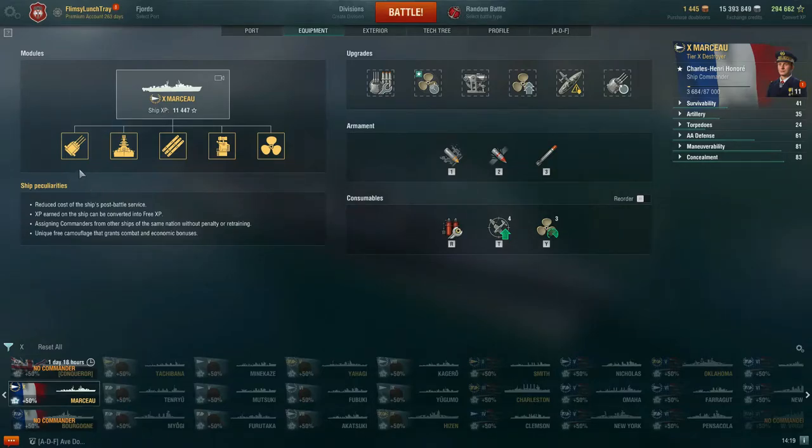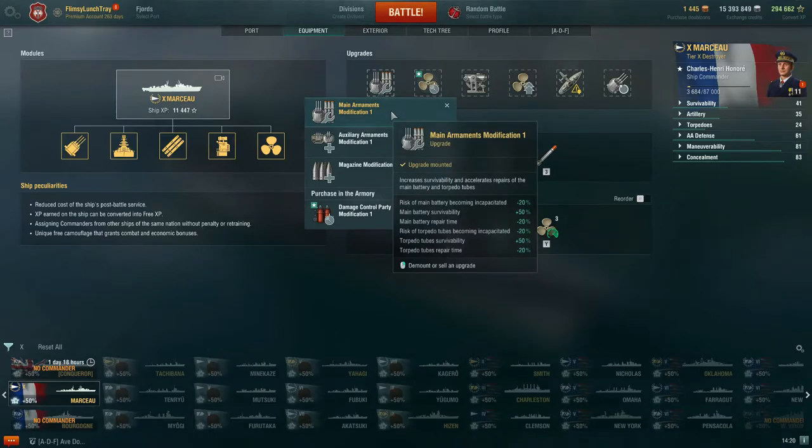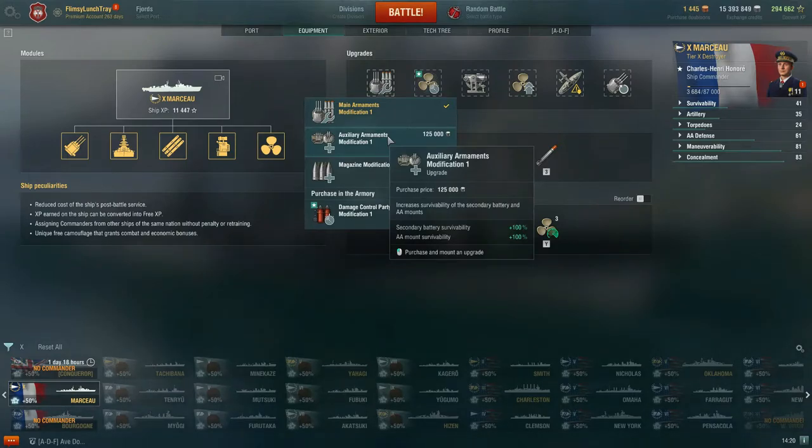As a premium ship, you come equipped with all modules, so there's no additional modules you need to upgrade. For the six upgrade slots at Tier 10, for the first slot my recommendation is taking Main Armaments Modification 1. This reduces the risk of your main battery and torpedo tubes becoming incapacitated by -20%, improves main battery and torpedo tube survivability by +50%, and reduces repair time for those armaments by -20% should they become incapacitated.